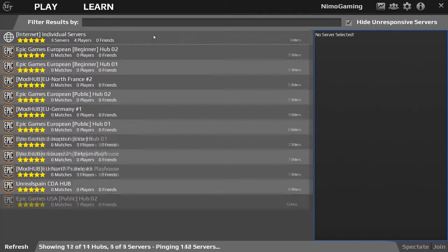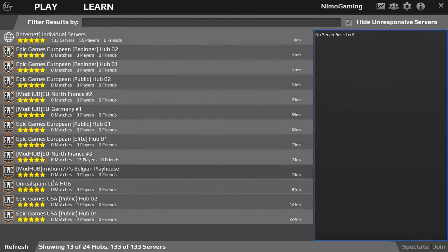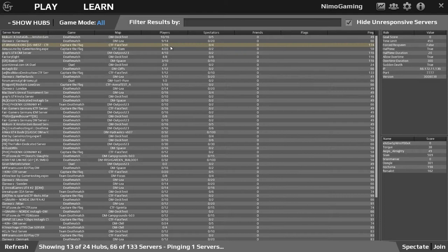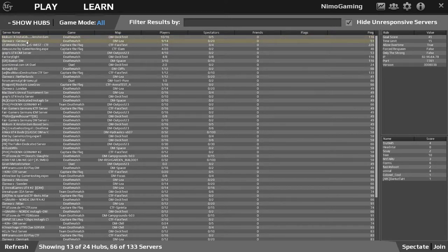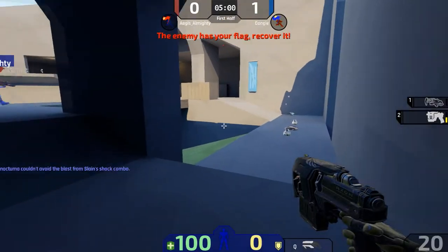We'll just quickly find a match if we can. So many matches. North and France, individual servers. You can see there's some people playing it, some people are not. There's plenty of servers though. Let's join a random server. There's Instagib or something. Clan Wars. We'll go with a Team Deathmatch, there we go.